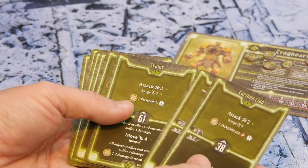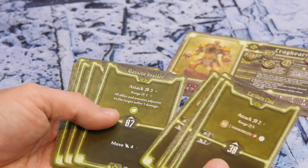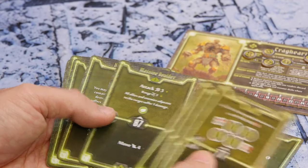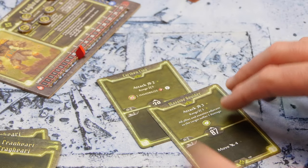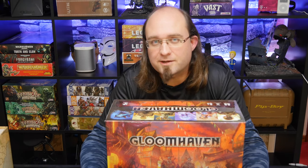Each card has a top and a bottom action — usually the top being an attack and the bottom being a move action — as well as an initiative value that determines where in the round you'll play. Each round you choose two cards, as well as which of those represents your initiative. Then in initiative order you'll play the top action of one card and the bottom action of the other. If things don't go as planned, you can instead choose the top action of the other card and the bottom of that one. You can also choose to perform the basic attack or move action instead of whatever special action was listed. The only thing to remember is it has to be the top of one and the bottom of the other — you can't do both top actions.